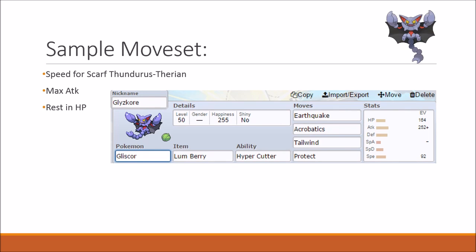I want to have a disclaimer saying that this is definitely not the only viable set that Gliscor can run. Gliscor can definitely run the Toxic Orb set with Rock Slide and Earthquake, and maybe Knock Off or Roost and Protect, to offer some good, bulky Tailwind and support.